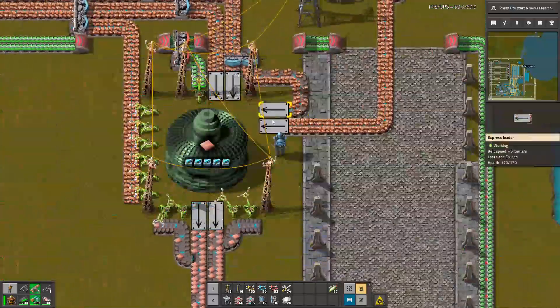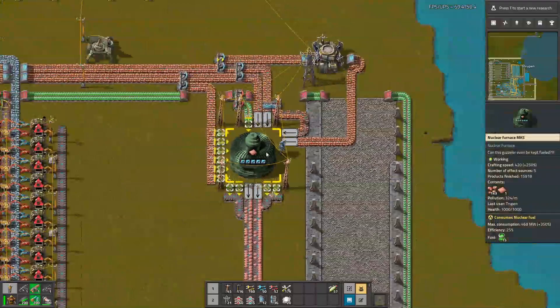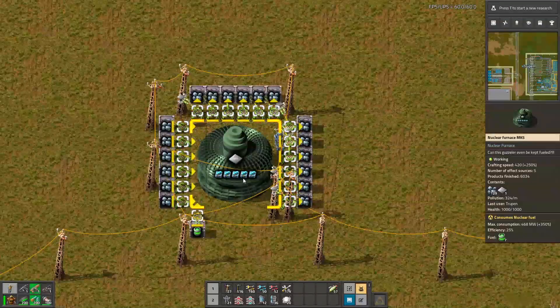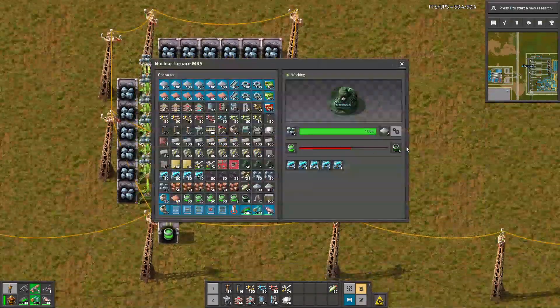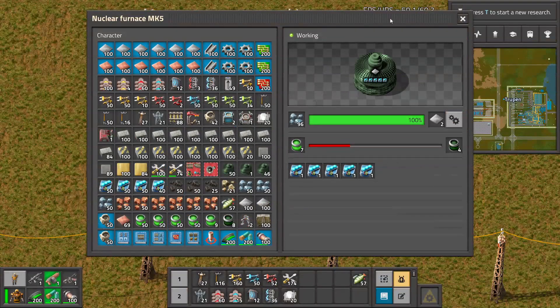So maybe those loaders are bad, or something is wrong with the unloading, I don't know, but something is not right with this mod. I also wanted to test this furnace with this setup, and I don't know if it's working faster or not.